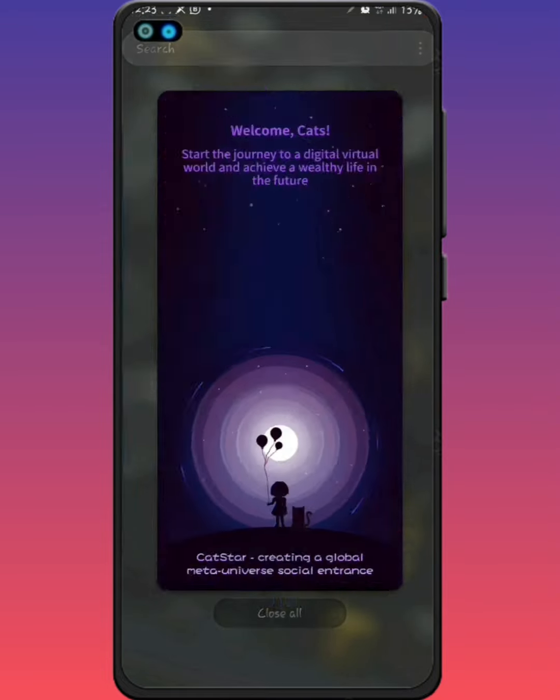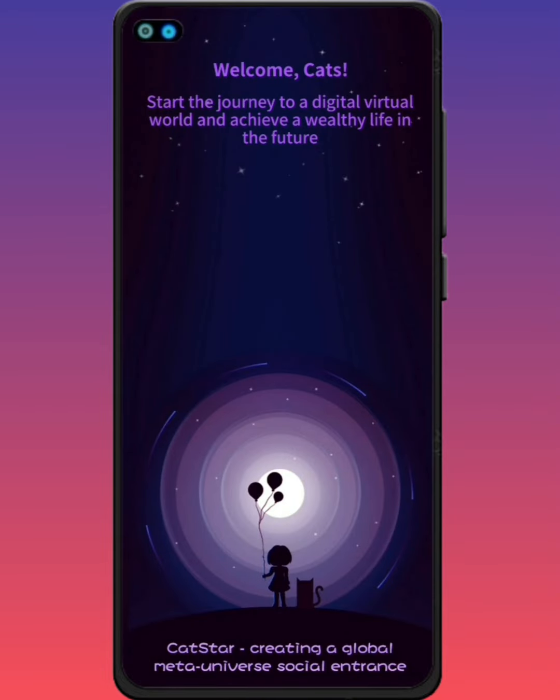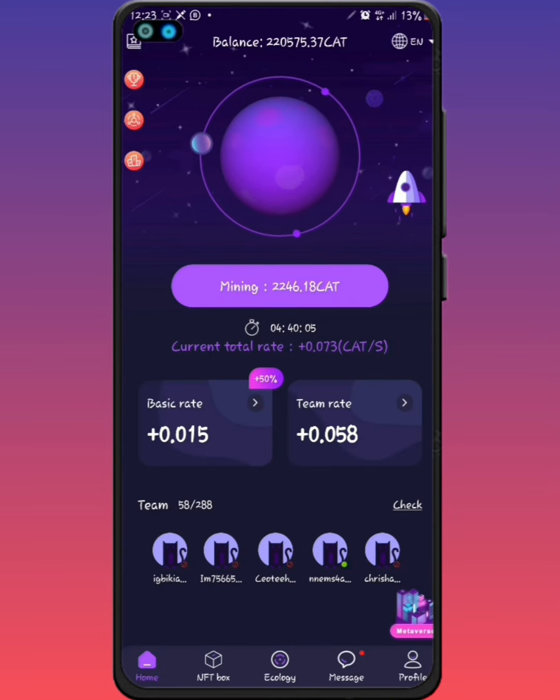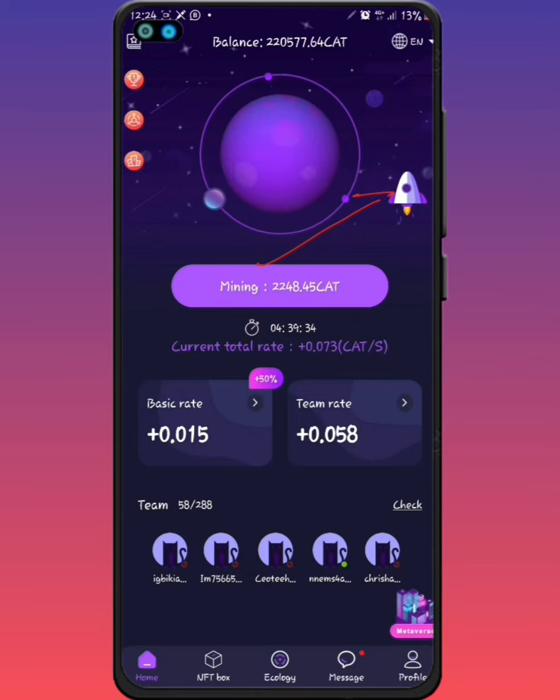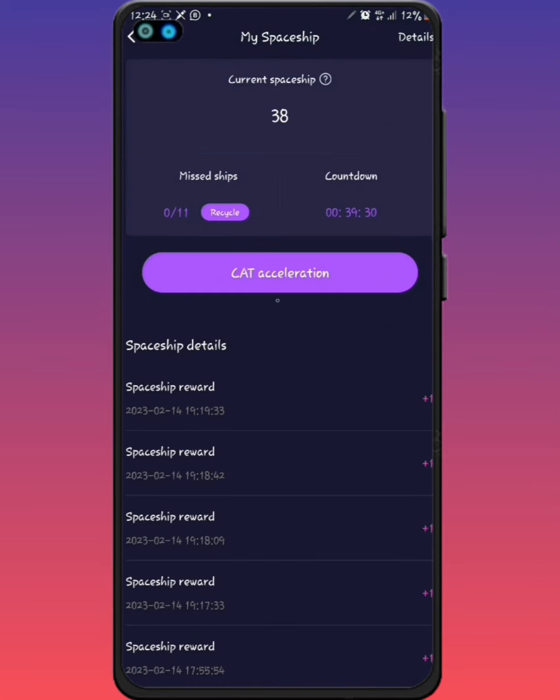How you can accumulate a lot of spaceships: you will see some buttons on your phone — a spaceship button. You see four of them while mining, and once you click on one, it's not that you're just watching advertisements with no reward. Once you watch one, it's going to increase your mining rate by 10%. You can see I have a 50% increase right here, which means I must have watched about five video ads. To gather much more, click on this button right here.